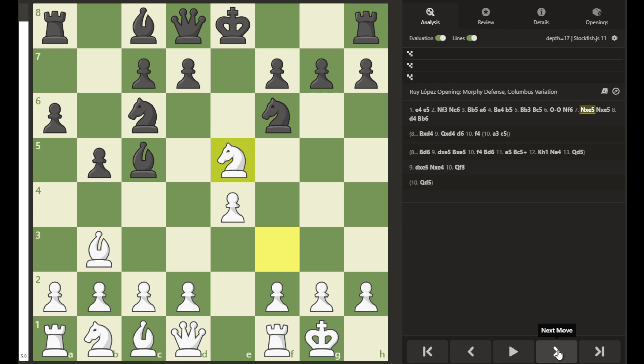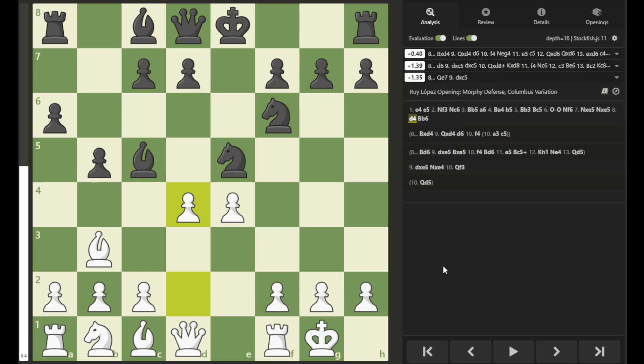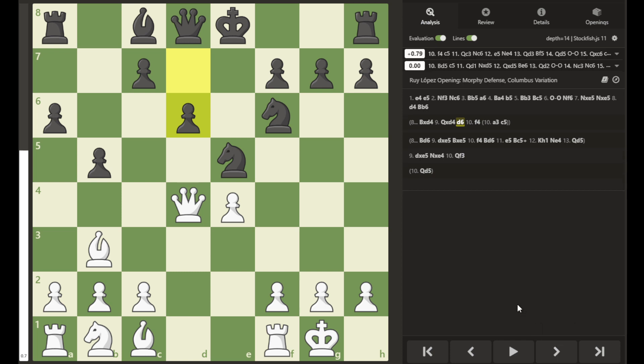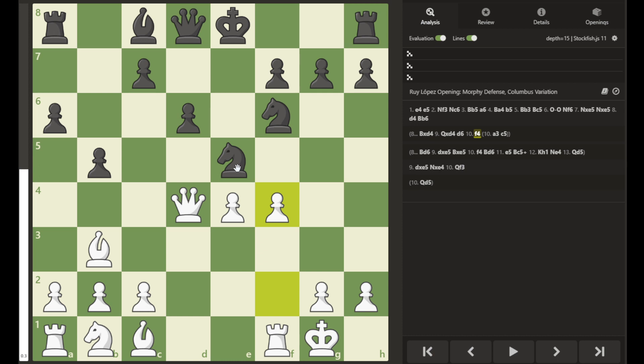Once again the knight takes, giving itself up temporarily, then the knight takes pawn fork. What should black do? The computer recommends bishop takes d4 — that keeps the game pretty even. It may continue with bishop takes d4, queen takes, d6, with the queen having attacked the e5 knight, which is now protected with d6.